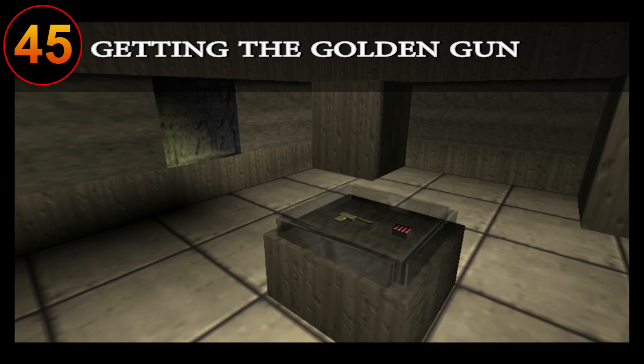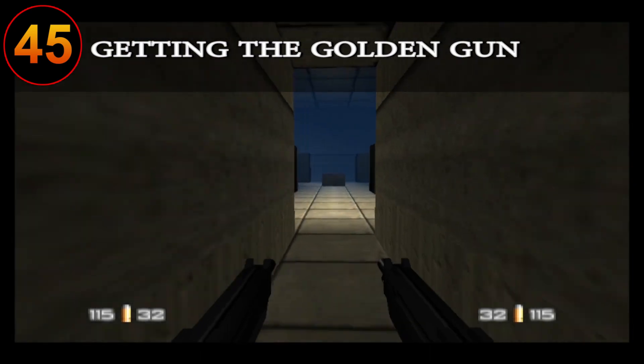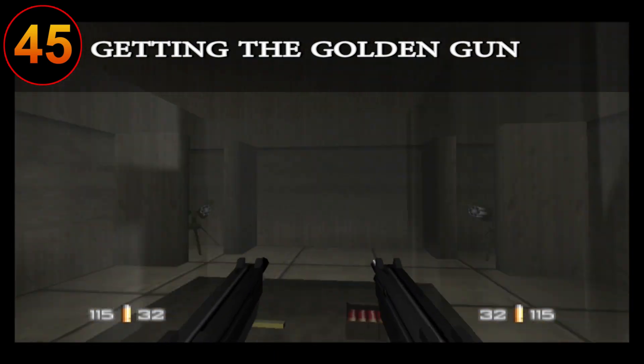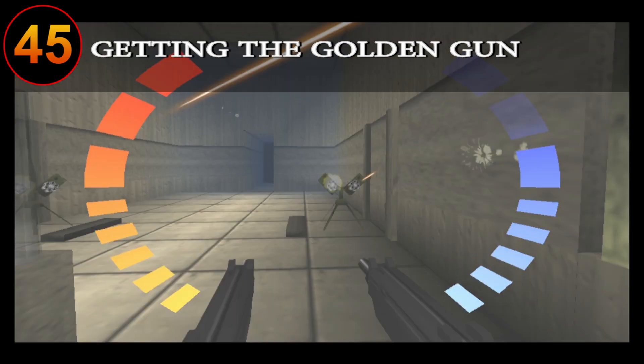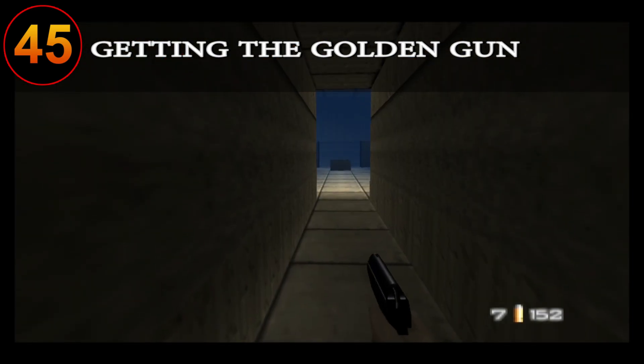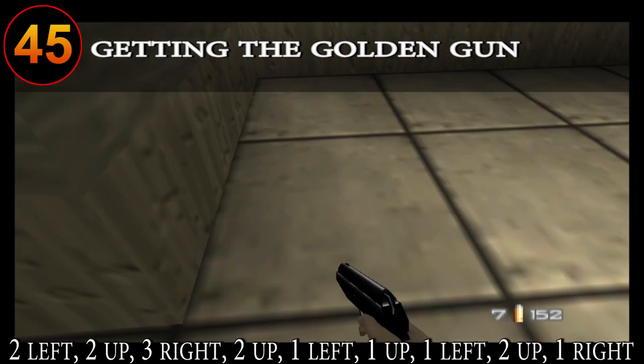In order to obtain the Golden Gun in Egypt, you must navigate this room in a certain path along the floor in order to safely reach the gun. Doing this incorrectly will keep the Golden Gun locked in its case, in which you must exit the room to reset it before the sentry guns are revealed to mow you down. The path for unlocking the gun is always the same, so use the floor tiles as a guide and follow this path.